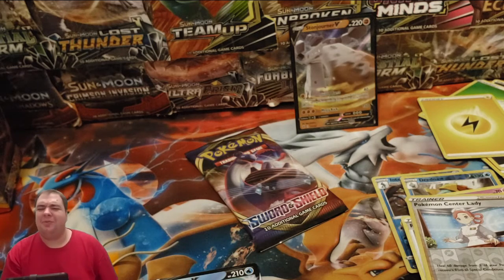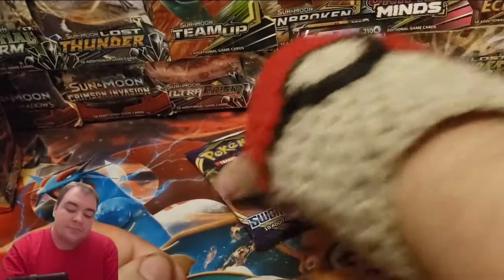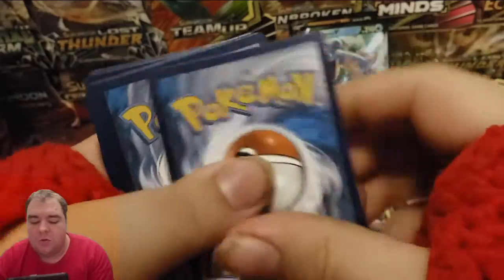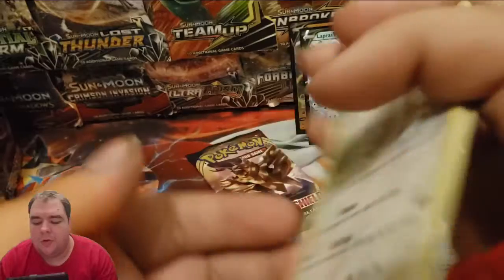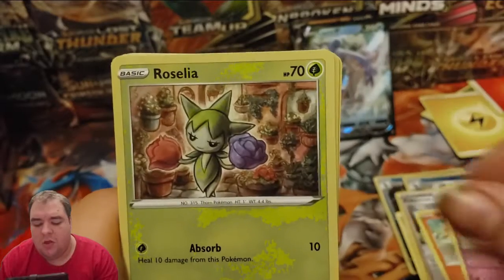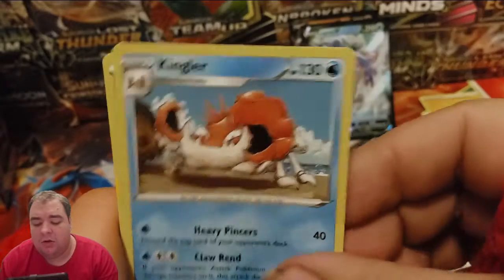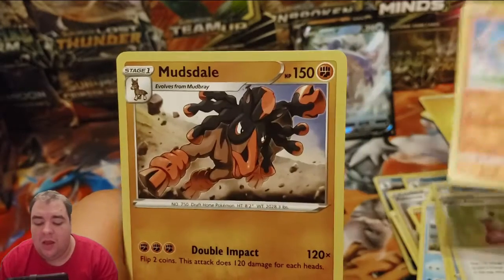I think we just pulled a Laprasee max not that long ago — nice, alright! One, two, three energy, one and two. We have a Mingino, a Vulpix, Luna, Brazilia, Chuto, Question Hammer, Kingler, Hyper Potion, Gold Bunny reverse — nice — and a Muddale.